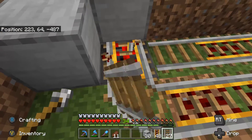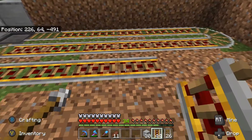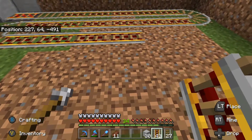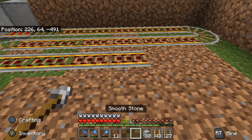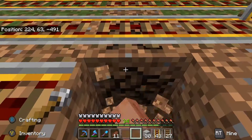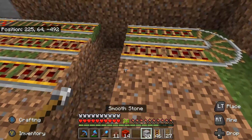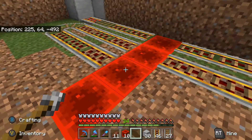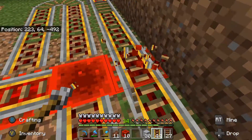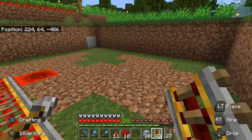Put a solid block here so the minecart will stop, put a powered rail here, a regular rail here, and then loop this all the way around. At the ends put regular rails so it will come back around. Sometimes the rails link up wrong — just break it and redo it. Throughout the center you're going to break these blocks and lay redstone all the way through the center to power the rails. I'll fill this whole nine by nine in and bring you guys back.